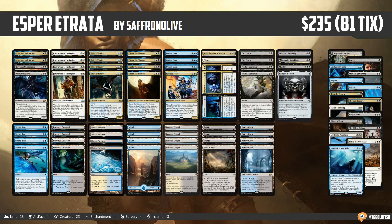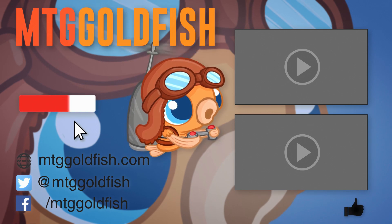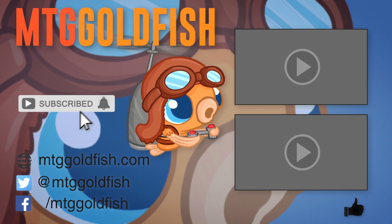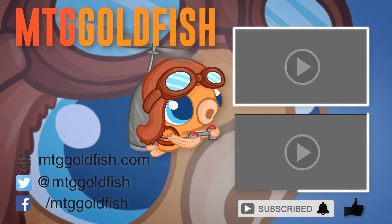That's been our Against the Odds for this week - Esper Etrata for standard. Thank you so much for watching, I hope you enjoyed the video. If you enjoyed it, help us out by clicking the like button, hit the subscribe button, and don't forget to hit that bell icon to get alerts whenever we have new videos.